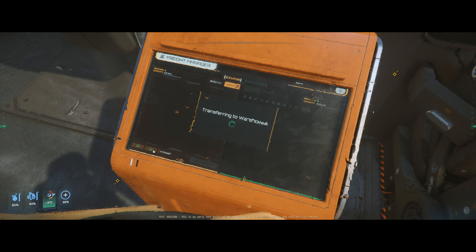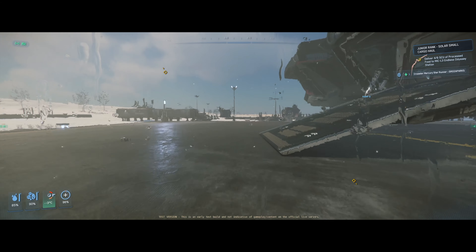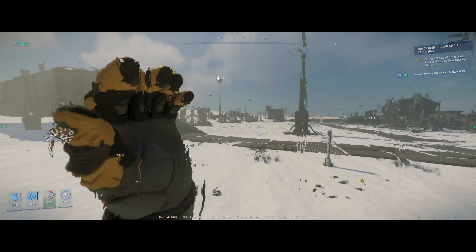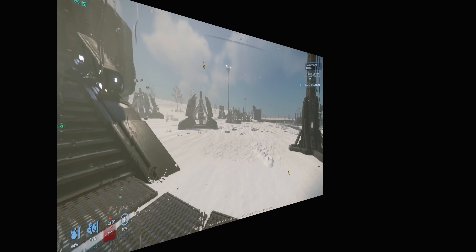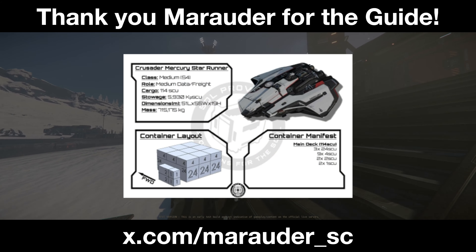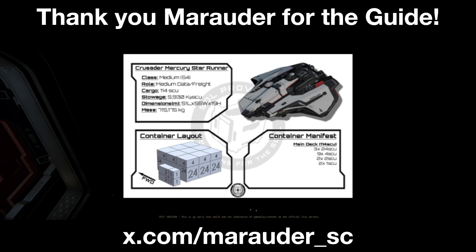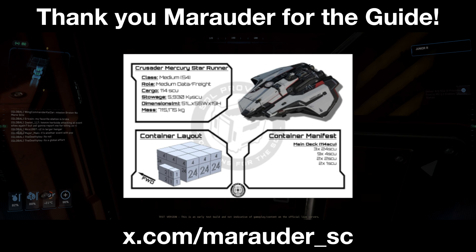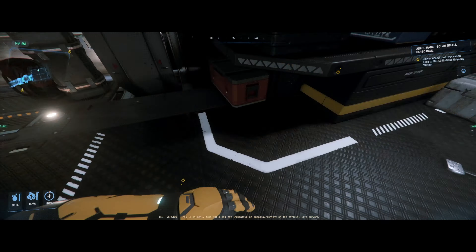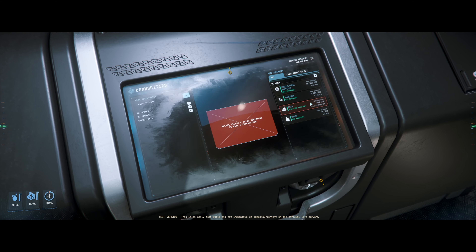You're going to need to tell the trade terminal what size SCU crates you want to buy. You don't want to end up buying 32 SCU size crates for the MSR because while they can still fit, they aren't going to lock the grid. The MSR, since we're using that as an example, can handle three 24 SCU size and then nine 4 SCU size, because it's three high but 12 deep. Thank you to Marauder for that handy graphic — he actually did one for every single ship that has a cargo grid.